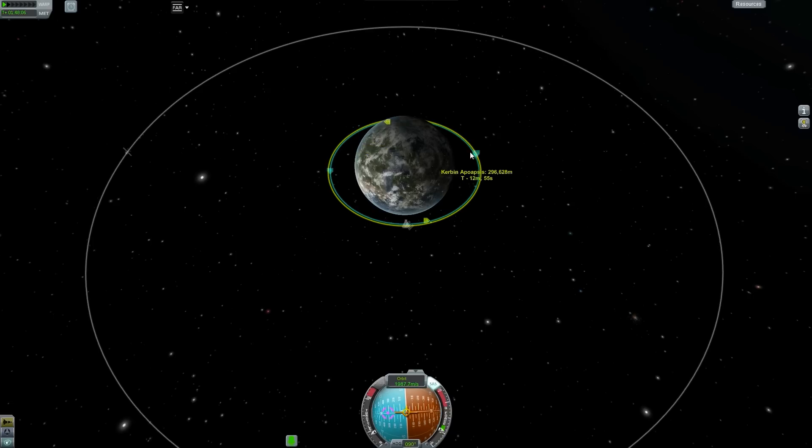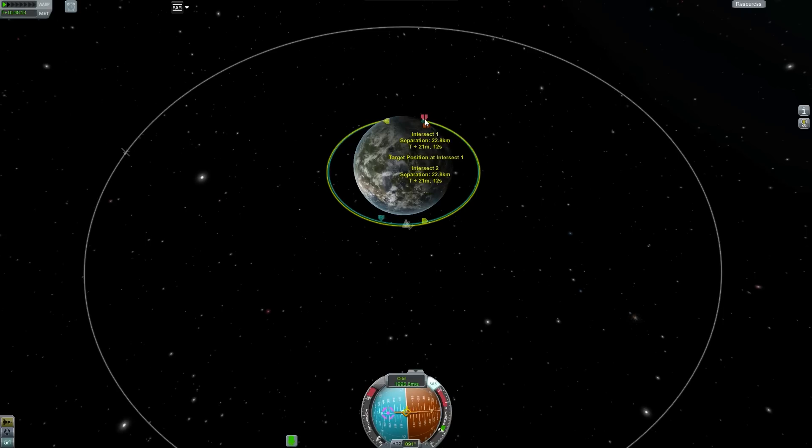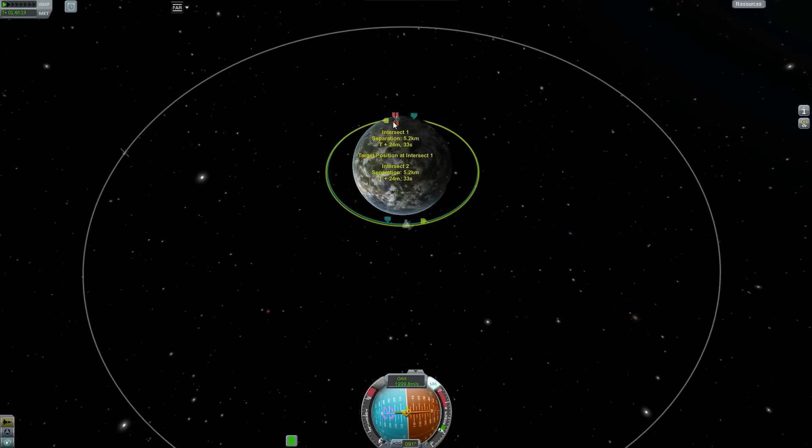So what we're going to do is raise our Apoapsis to about 316 kilometers, maybe a little more depending on whether we need to let it catch up to us a little bit. What's coming up now is our closest intercept indicator, and that'll show us basically our distance from each other once our orbital planes intersect.